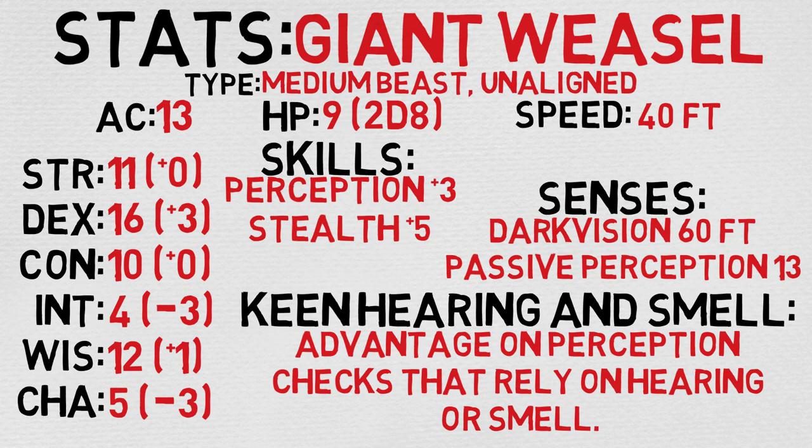Looking at their ability scores, you'll notice they are very dexterous, boasting a +3 to dexterity, which is pretty awesome. They are not particularly bright, nor particularly charismatic, but outside of that they are pretty well-rounded. Their skills show a +3 to perception and a +5 to stealth — very good stuff. Their senses include 60 feet of darkvision and a passive perception of 13. They also have keen hearing and smell, which grants advantage on perception checks that rely on hearing or smell.